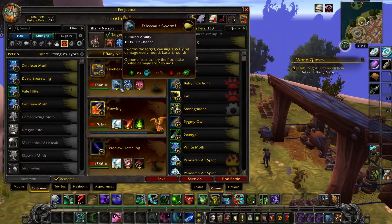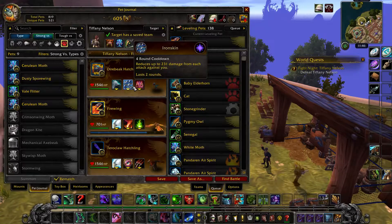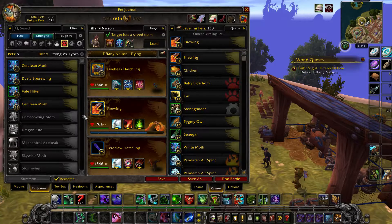In your first slot, a Dire Big Hatchling with Falcosaur Swarm, Iron Skin, and Predatory Strike. In your second slot, your leveling pet — if doing the achievement, make sure it's a flying pet. It will need to have around 700 health as it will take some AOE damage.